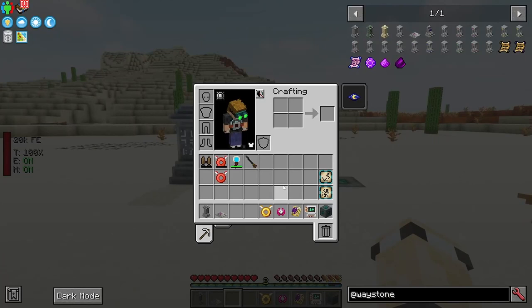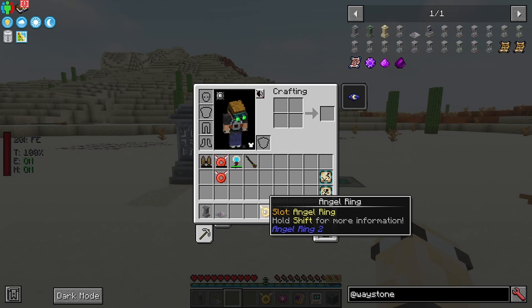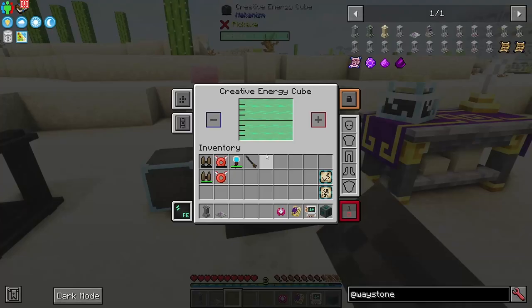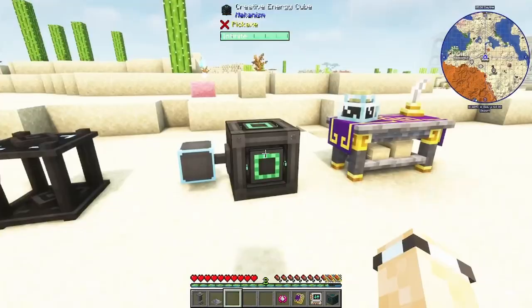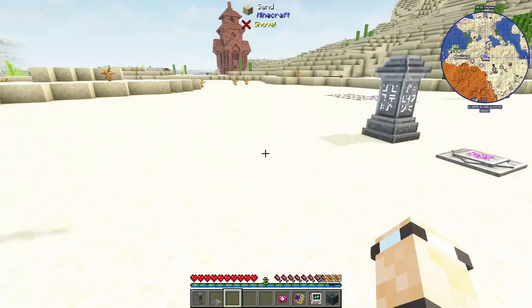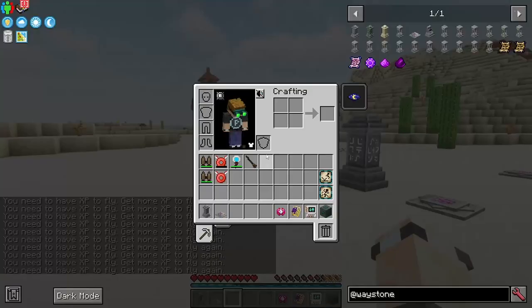The next item is a bit more advanced — the Angel Ring. It requires nether stars, unobtainium, an elytra, and more. The downside I found is that the angel ring uses XP to power flight — you can see the experience bar slowly draining while you fly.